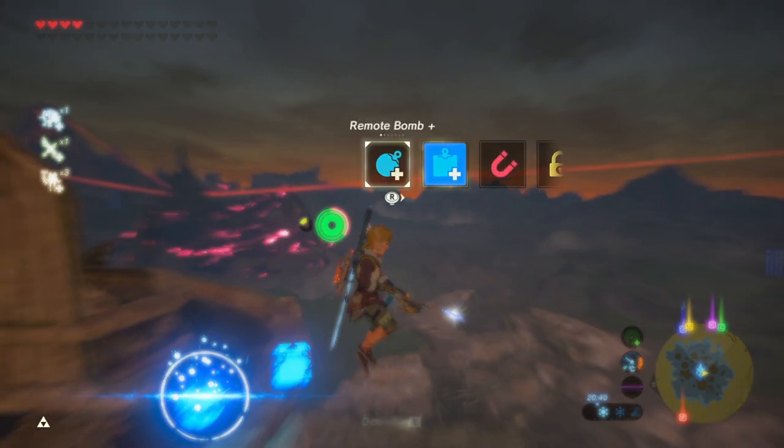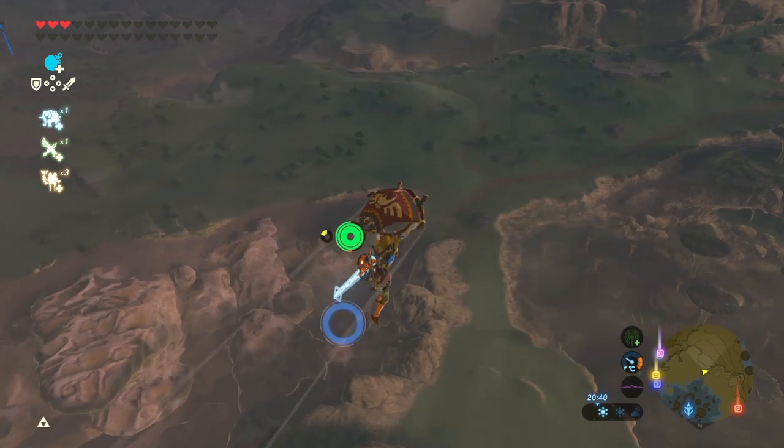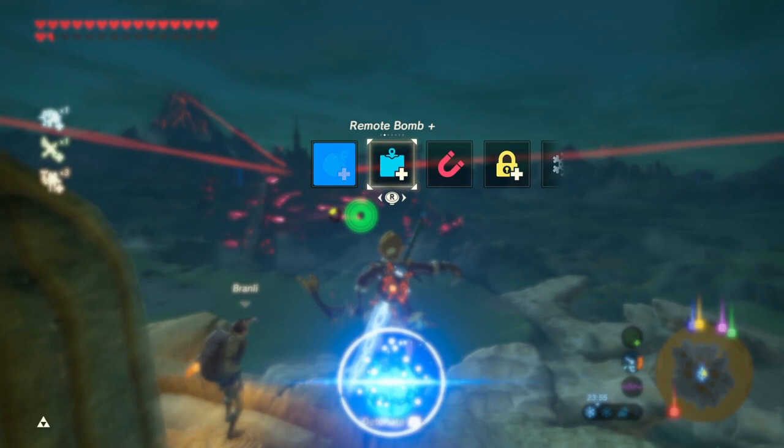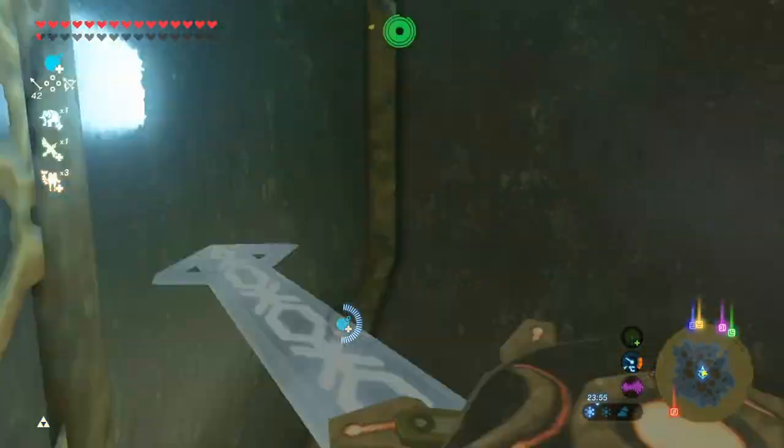While this might seem like a lot of quick inputs, it becomes a lot easier if you break it down into two halves: jumping from the ledge, dropping the round bomb, and entering bullet time as the first half; placing the square and detonating as the second half. If you can place your first bomb well and enter bullet time, you've done the difficult part. Holding D-pad up while switching to give yourself time to think about the inputs can also help when first learning.